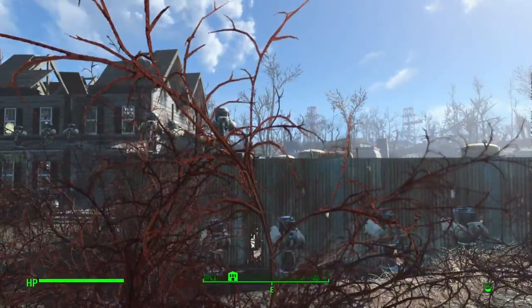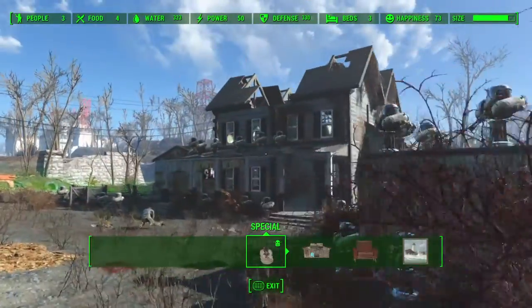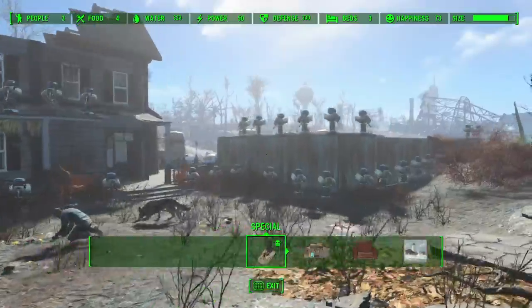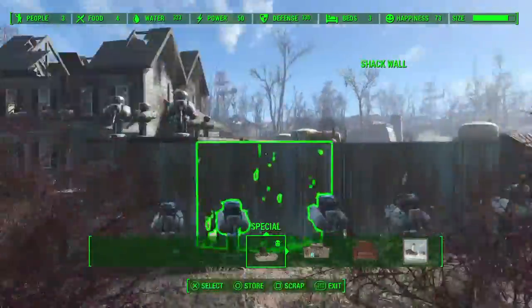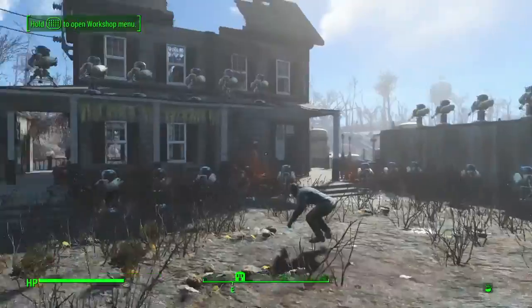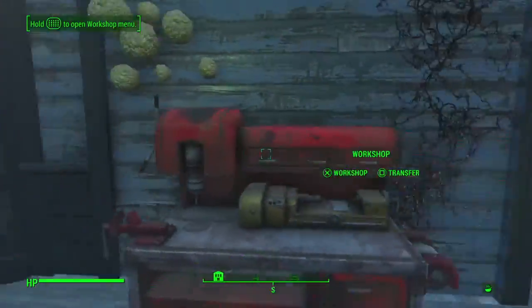I'll show you on my layout here — water: 323. And I set up enough defense to protect the water, so I have 330 defense as you can see here. Nobody comes and takes the water. Usually if you have low defense with high water, you're going to get raided quite a bit. They want that sweet water — that's the number one thing around here in the Outlaws.